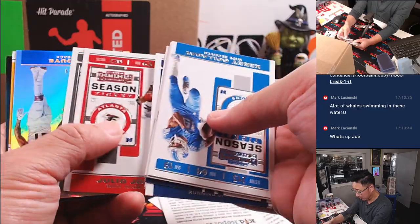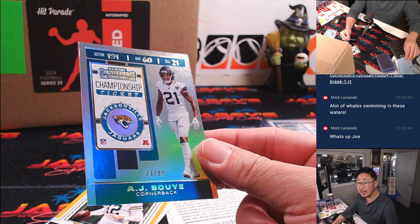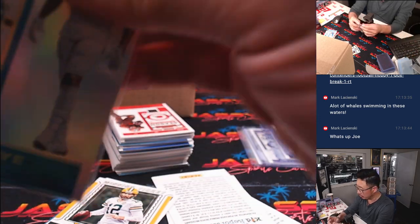Possibly a numbered card coming up — yeah, that's AJ Bouye, 23 out of 99 for the Jags. That'll be for Joe, Joseph K.